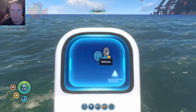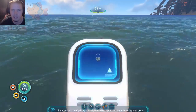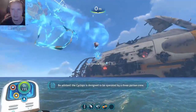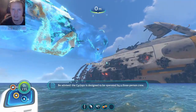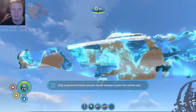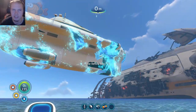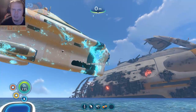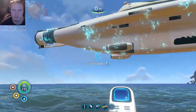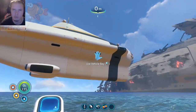Without further ado, let's build the Cyclops. The Cyclops is designed to be operated by a three-person crew. Only experienced helmspeople should attempt to pilot this vehicle solo. Look at that — it's so big. Three, two, one.